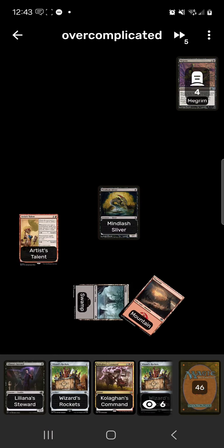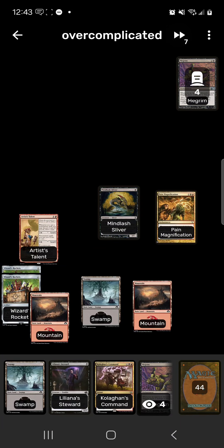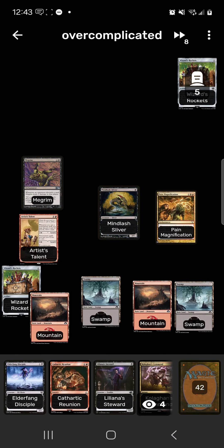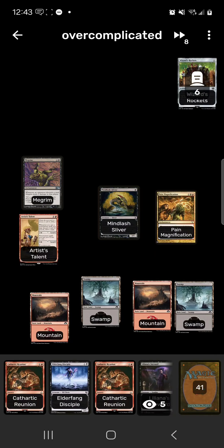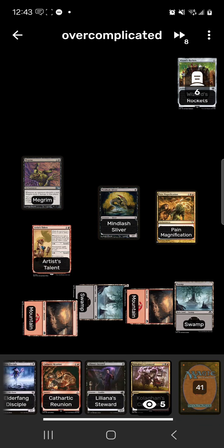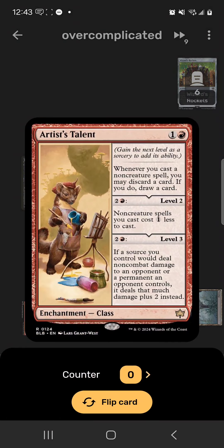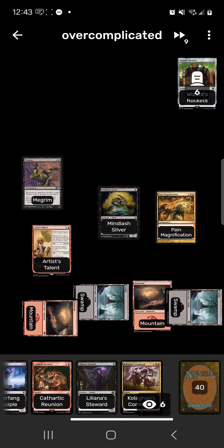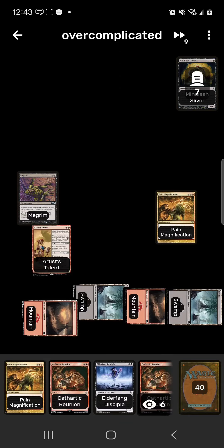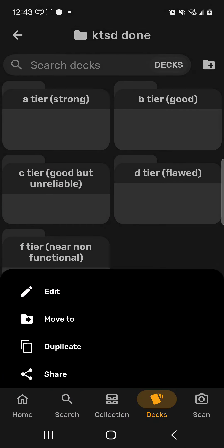Go to turn 5. We'll play Wizards Rockets. Play a Mountain, then run out Pain Magnification. Play a Swamp, draw a card with Wizards Rockets. Play Megrim, draw a card with Wizards Rockets. Rank up Artist's Talent so our non-creatures cost one less. Then go up with Artist's Talent so our sources deal 2 more damage. Now we sacrifice Mind Lash Sliver — Megrim will deal 4 damage, they discard a card, Megrim deals 4 damage again. As long as they have 5 cards in hand, they lose. As you can tell — not good. I'm putting it in the Flawed tier. Theoretically it could win a game, but it's a little fucky.